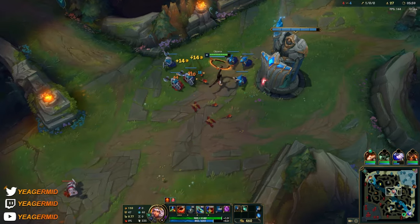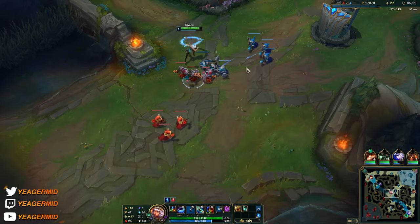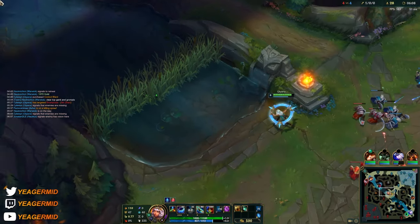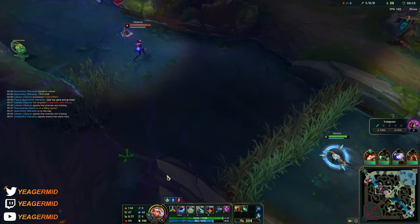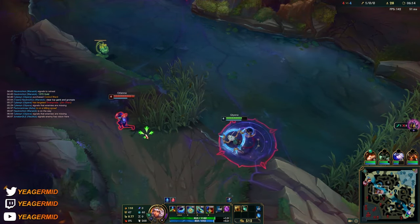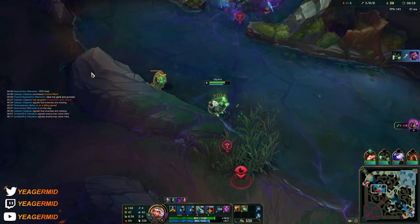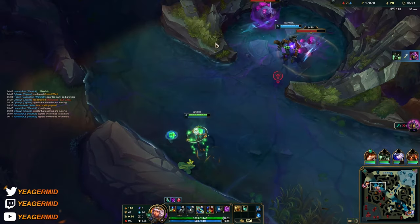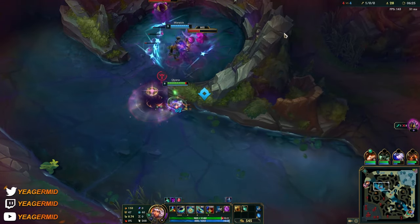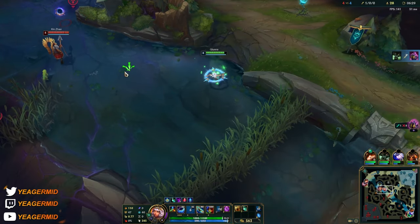We got the ultimate up — the fun part. First of all, it's a CC that knocks the target in the direction you choose. Afterwards, if you knock them into terrain, it stuns them as well and forms an explosive zone. That zone forms around the terrain, so if you use it near a wall it can create a massive blast zone all the way around.